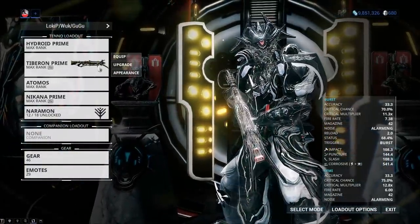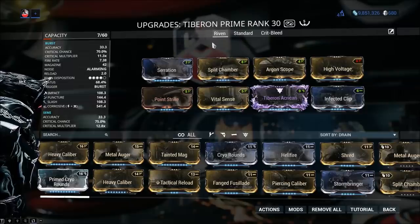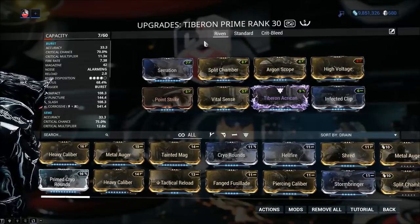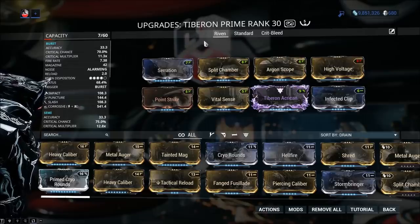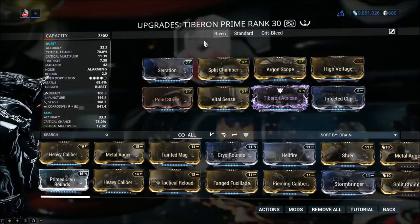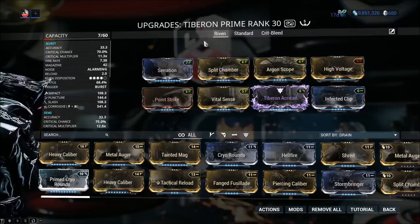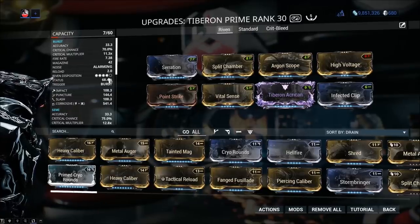Here's how overpowered happens: the Telos Boltor Prime, one of the best assault rifles in the game. Before the prime version was introduced nobody used the normal version — it was subpar. When the Telos Boltor Prime launched with superior stats, the problem was it inherited the Riven disposition of its normal counterpart. So it arrived with fantastic base stats and a full 5 out of 5 disposition — prices for those Rivens went sky high overnight. Digital Extremes did tweak it to 4 out of 5 with the launch of Fortuna.